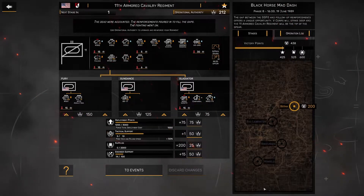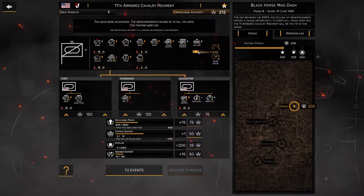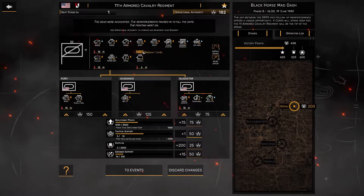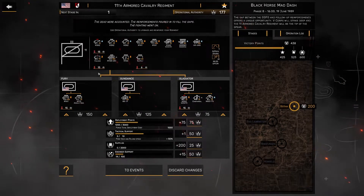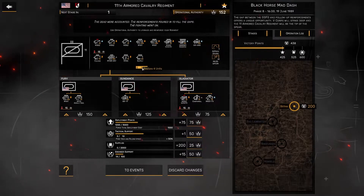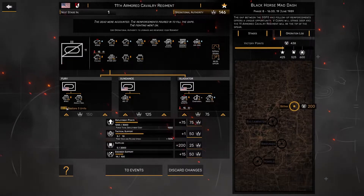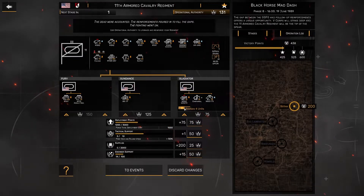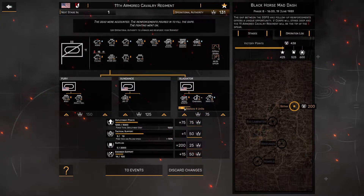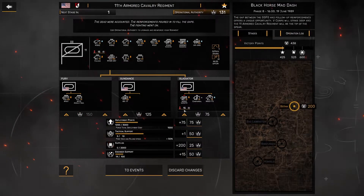We need to resupply and rearm our troops. Look at 30 right here. We need to only repair the units that we absolutely need. We need our supply truck because we need supplies — as you can see, we're at zero. Armor needs to be repaired. Okay, so we should be okay.